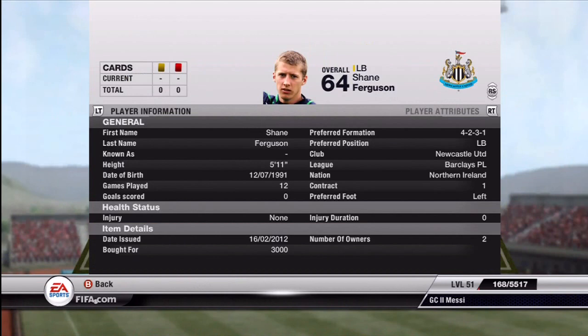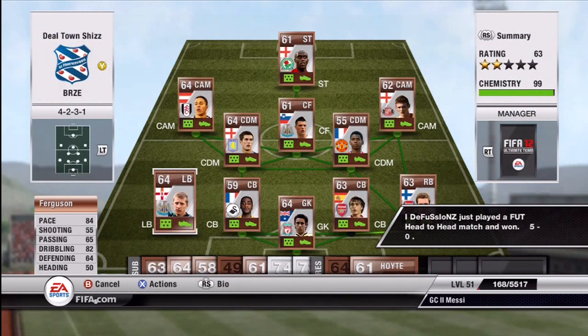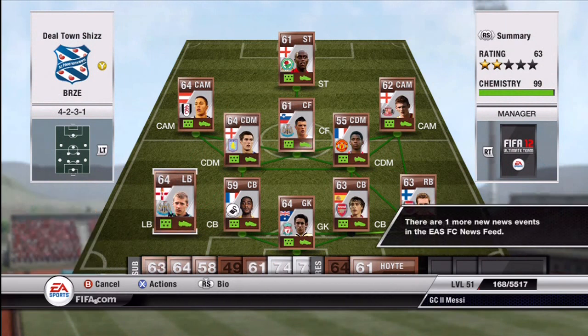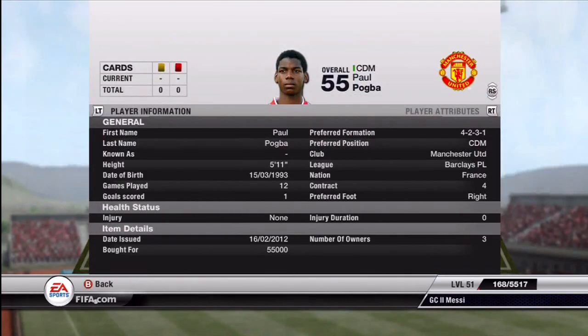Left back we have upgraded Shane Ferguson for Newcastle — cost me 3K. He's got 84 pace and 82 dribbling, which is really good for a left back. You'd probably see those stats on a high-rated silver player, so he's great.